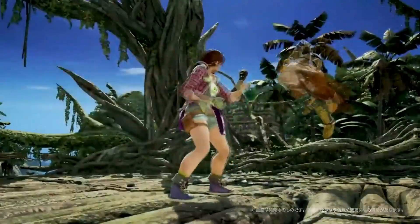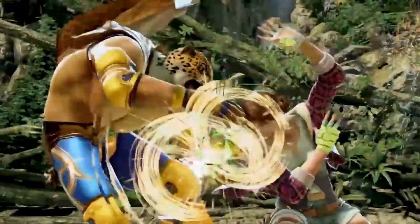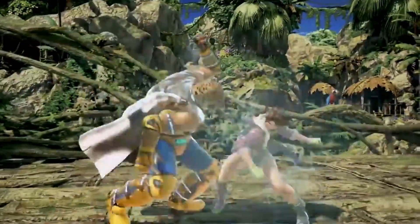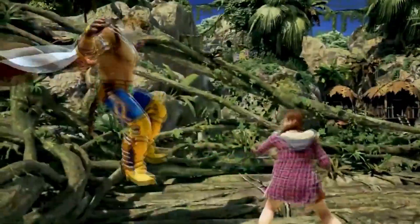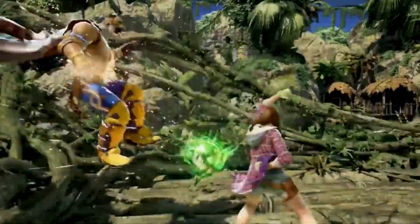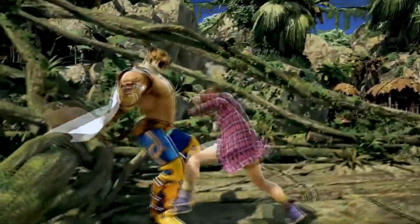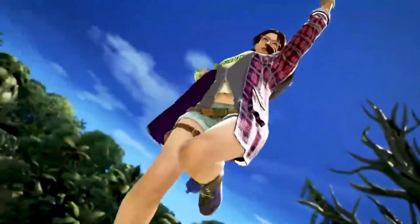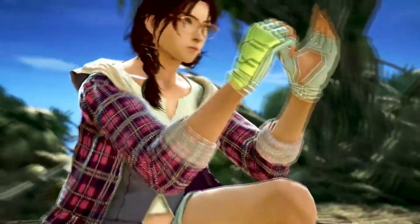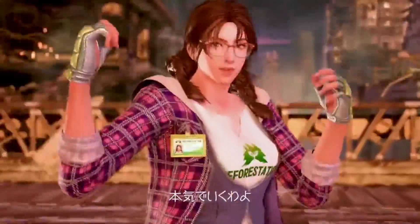We then get our first look at her armor move, which looks like down 1+2 - pretty much like a barge but it wall bounces as well. So this is a super good mid option when you have the opponent at the wall. After the wall bounce, this looks like a new string to me, followed up using 1+2,4 as the wall combo. If I'm not mistaken, this is a new extension of the string and it has a cartwheel now instead of just the usual 1+2 after it, which I'm pretty sure was launch punishable. So that's a new option there for Julia.